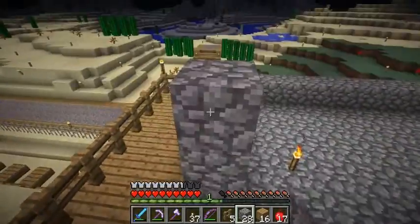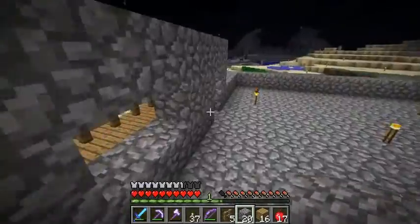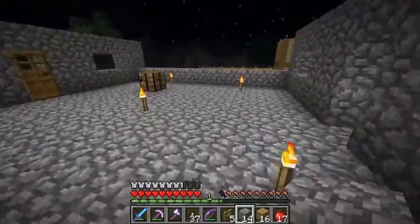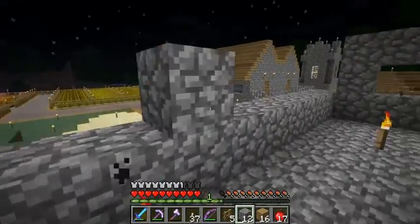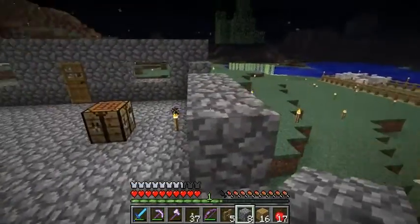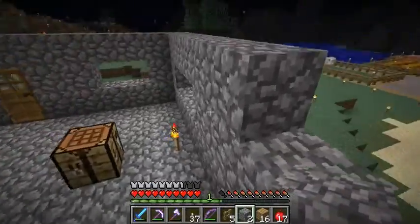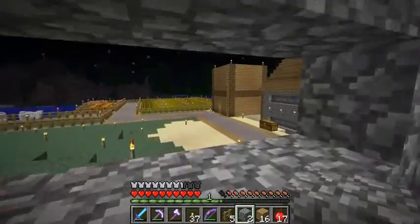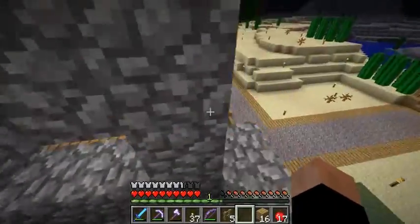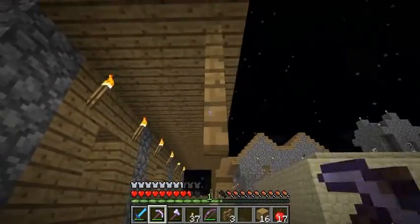We'll probably do the same thing over here, just replicate the other thing, and I'll make some bigger windows on the side so you can see the town. We'll just do it like this. Probably have big windows over here — this is three wide, this is four wide. I don't want to make the windows too high, because you can't really see out of it anyway, and you have to look at it from the perspective of both the player and the villagers.